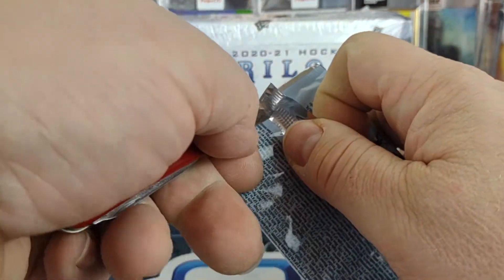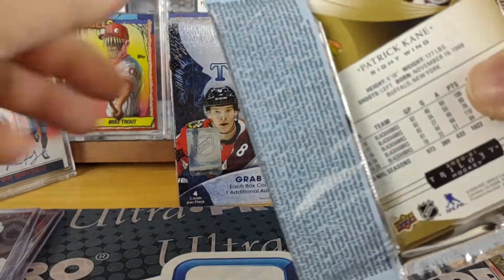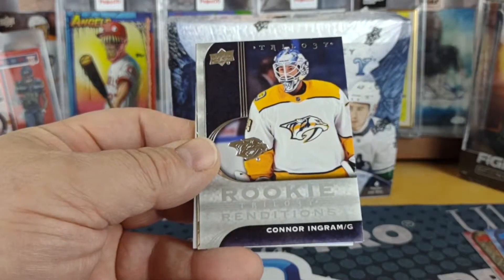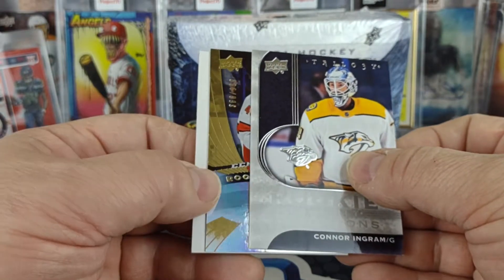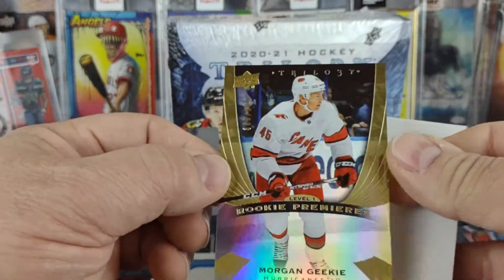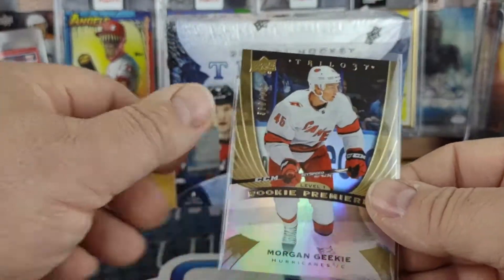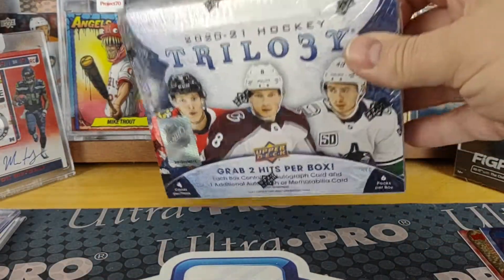Last pack of box one. We got Travis Konecny for the Flyers, Patrick Kane for the Blackhawks, Connor Ingram, and another rookie premier level one — Morgan Geeky, 368 of 999. I really like the looks of those, they have a sharp look to them. That's box one, into box two.